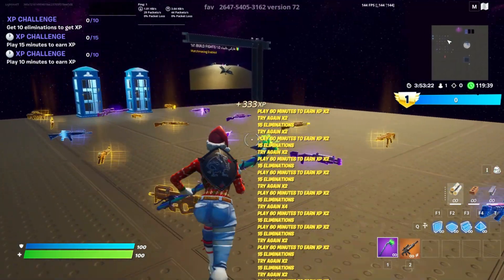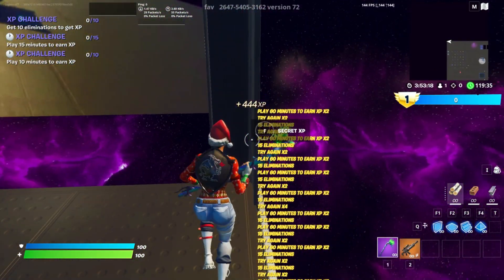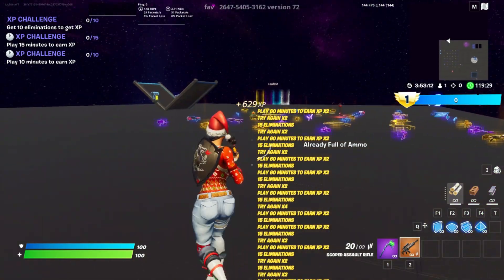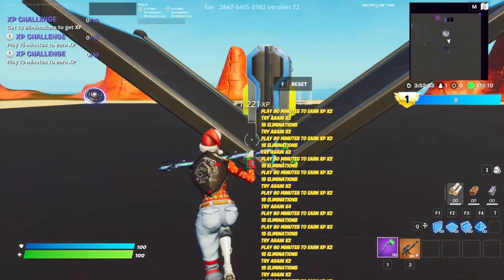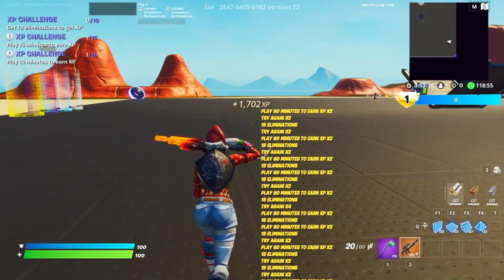The second XP glitch on this map is by making your way over here and interacting with the secret XP button. This gives you even more XP, and you can basically get so much XP — a lot of XP whilst being AFK too. You can essentially get an infinite amount of XP while also being AFK, and as you can see we are ranking up pretty fast.